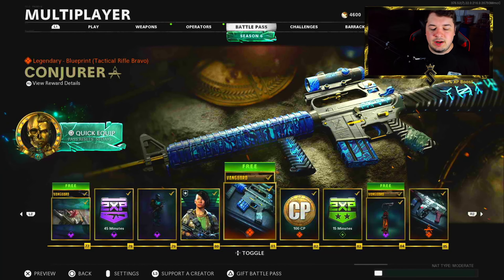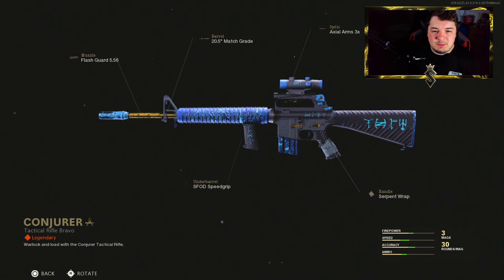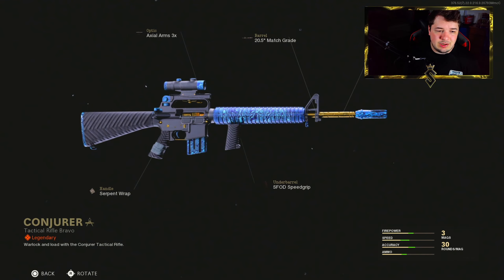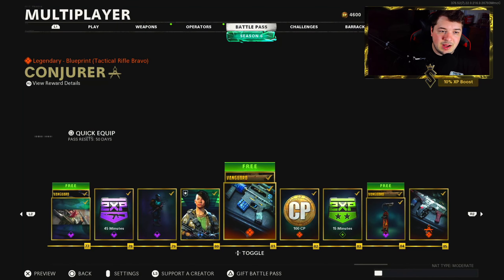At tier 81 we have a free blueprint called Conjurer for the M16. I can't say this is one of my best class setups, but this class I'm going to give you guys is basically meant for max damage range so you can take those longer range gunfights. I did keep some of these attachments but overall the blueprint is fairly decent looking — blue, black. It looks pretty good. I just don't know what makes it so appealing to me. Maybe the gold trim is what makes it stand out, but I'd be really curious to hear your opinions down in the comment section.